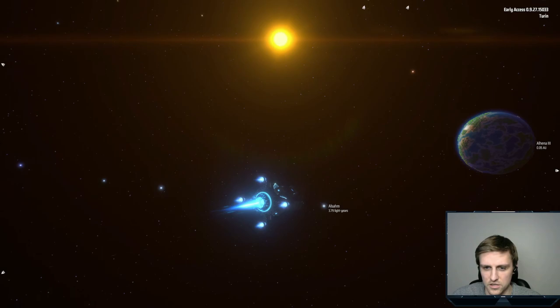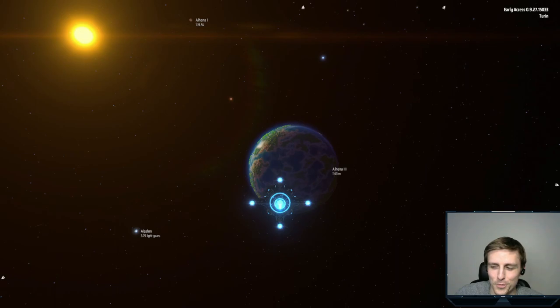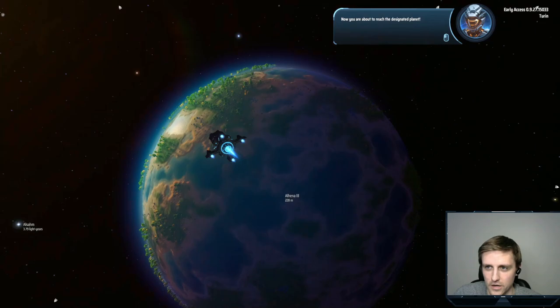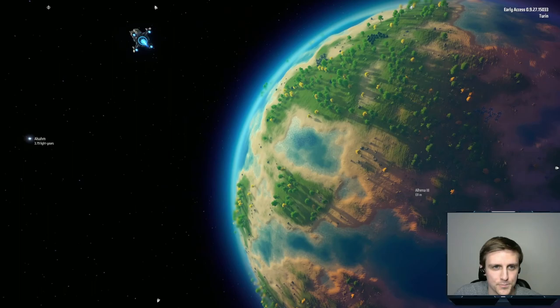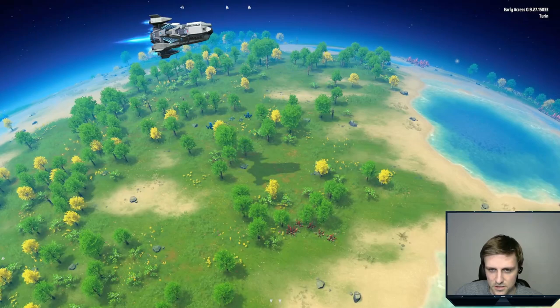I don't know what I need to do to navigate. I'm just clicking buttons right now. I literally have no idea what's going on. This is my first time even opening the game. Just gonna have some fun here and see how it goes. I assume this is where they wanted me to go since this is where I'm facing. We're kind of in orbit. This looks very similar to another game I have called Planetary Annihilation — it's got kind of the same vibe.